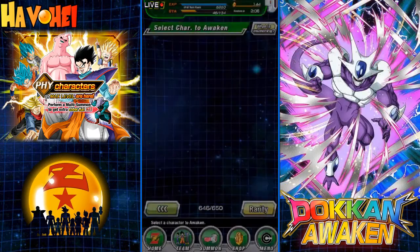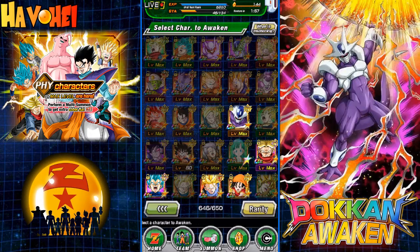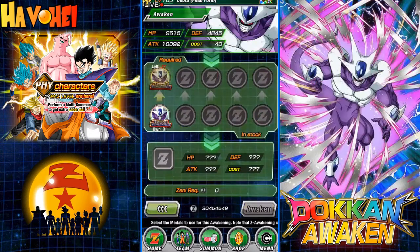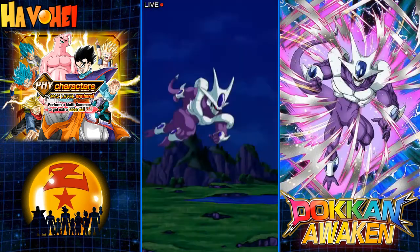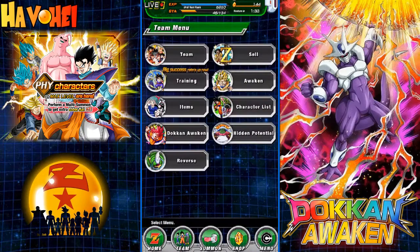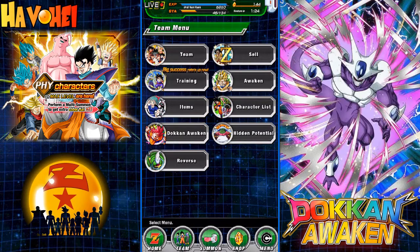So let's go ahead and Dokkan Awaken this Cooler here. Even though he's got Super Attack level 1, I'm not going to feed him anything. The Cooler story event isn't up right now, so you can't grind for Coolers to Dokkan Awaken and feed SA into him. So I'm just going to Dokkan Awaken him now so I can actually have him ready to go. Boom! I like the card art on both of these. This is one of the rare few where I actually think the Dokkan Awakening art is better than the original.